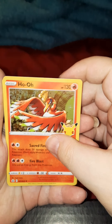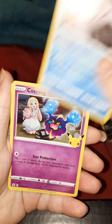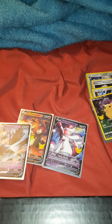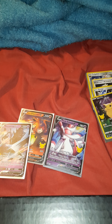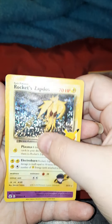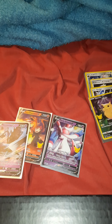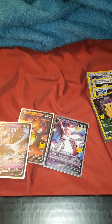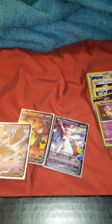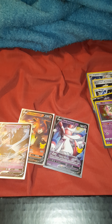First and foremost, we have a Ho-Oh here, which we already have. The Palkia we already have. The Cosmog we have. We do have a Lunala — so first full pack of repeats right there. Next pack: Cosmoen we have, Ho-Oh we have, Rocket Zapdos — we do not have this. And a Mew — I don't have the Mew either. That's exciting. I love when we get new ones. I'm a sucker for Mew.